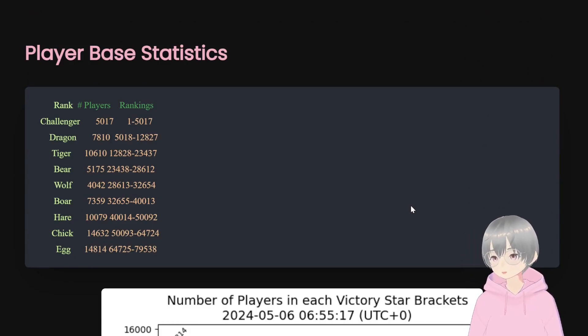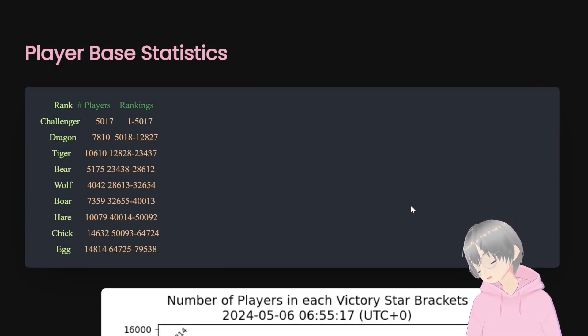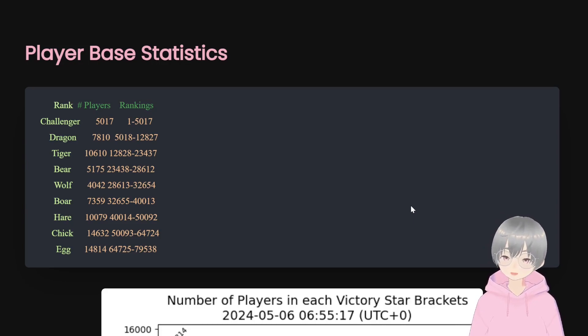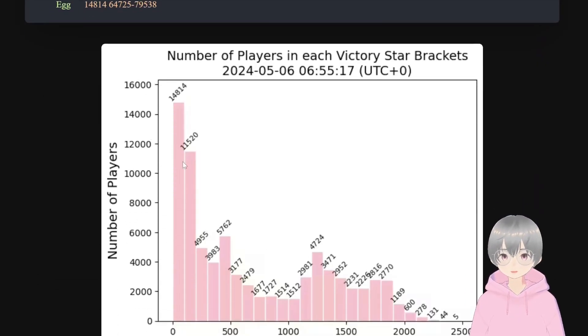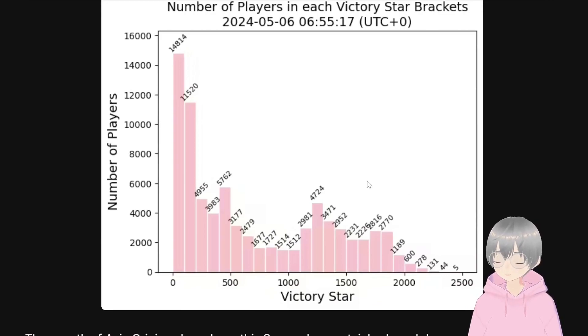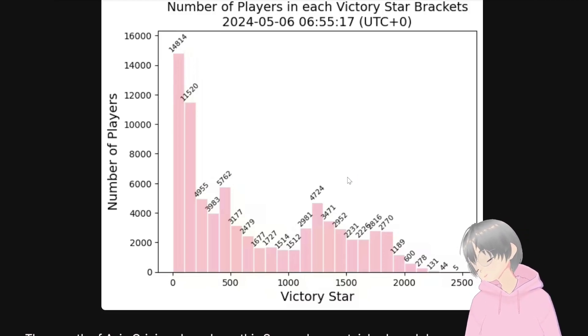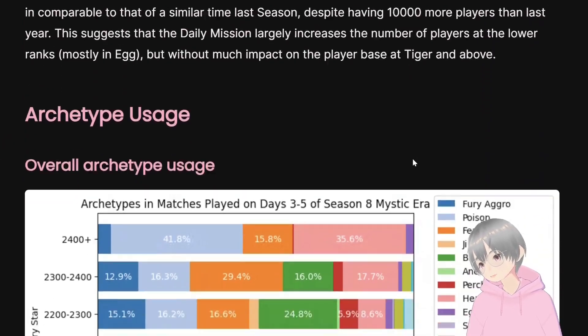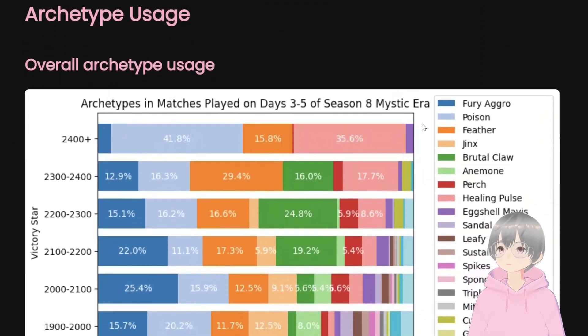Player statistics wise, to be honest, the growth of the player base has definitely slowed down. Of course it's still quite a bit higher than the same time last season, but that's mainly due to a lot of players joining during the daily mission. Most of the players are kind of at the egg level. If you compare players at Tiger rank or above, the numbers are pretty similar to last season. So in that sense, the players who actually get to Tiger is pretty similar — there's just more players at the bottom. That's basically the effect of the daily mission.